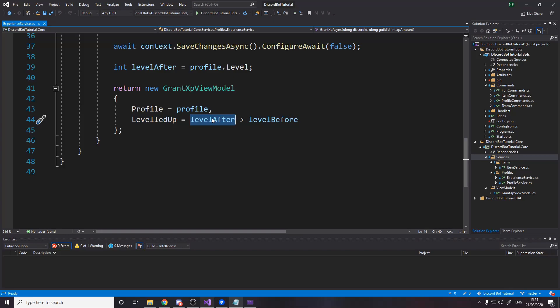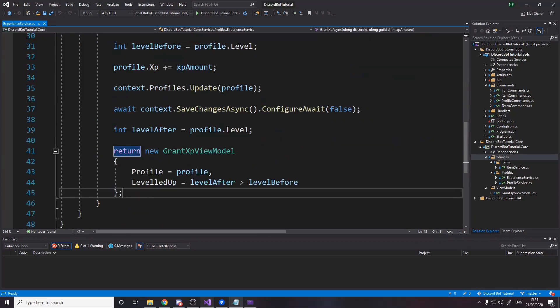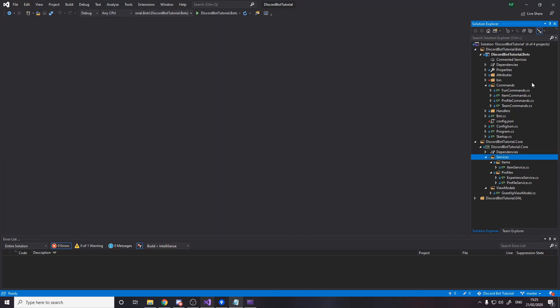Afterwards we have an integer for our level before and our level after. We return a new XP view model, setting the profile to the profile we loaded and setting leveled up to whether level after is greater than level before. I'm using greater than rather than not-equal to handle a weird edge case where you might reduce someone's XP — you wouldn't want to say congratulations you leveled up to a lower level. With that logic we know if we leveled up, who leveled up, and we can head over to any of our commands.